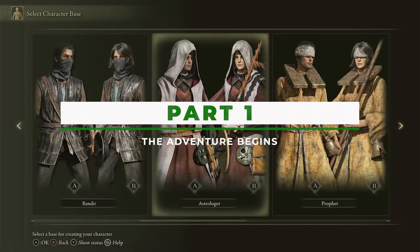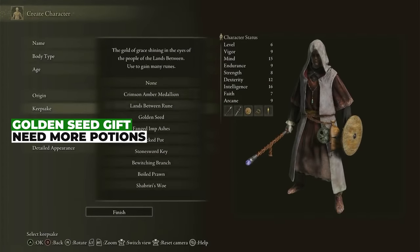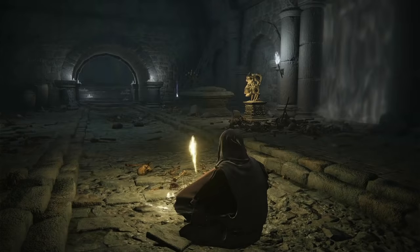Step 1: pick Astrologer. For your gift, you want the Golden Seed, as it will give you an additional flask. As Astrologer, we're only going to use about two health potions at any given time. The rest go to magic, because the plan is to not get hit and to kill via dingleberry throwing. So the more to split, the better.